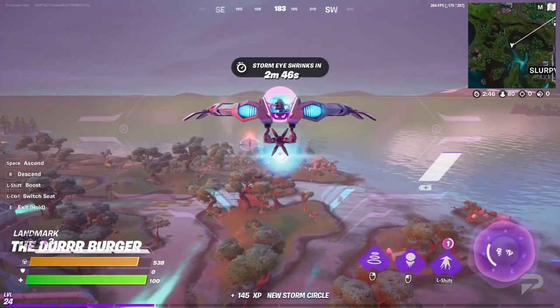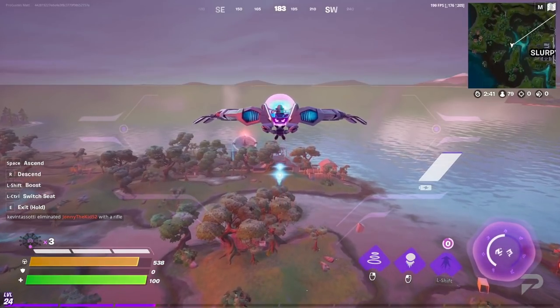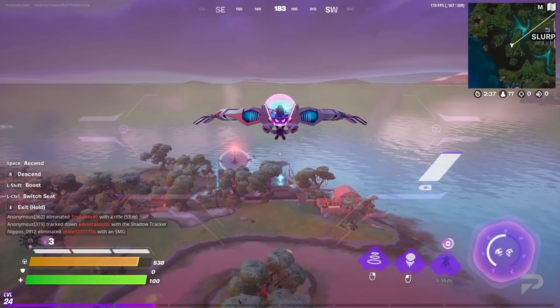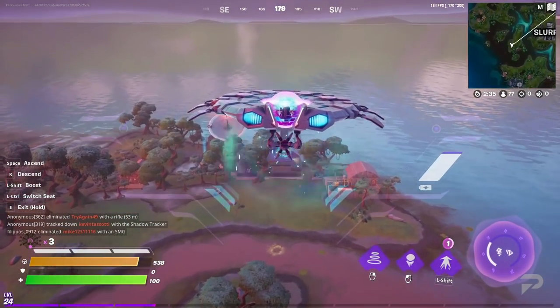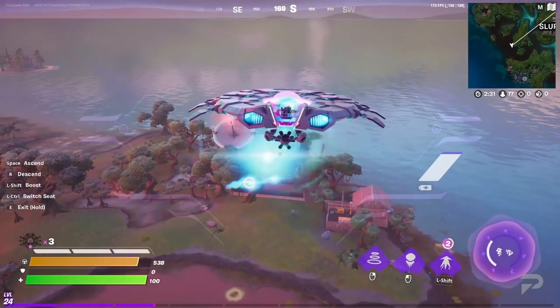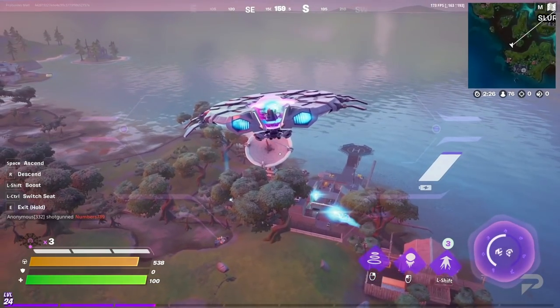Challenge number four wants you to destroy 15 pieces of equipment at satellite stations, so we'll once again be jumping into our trusty Logjam UFO. Fly on over to the nearby satellite station and just start blasting away at anything you can see. I sort of forgot to press record on this one and completed the challenge without grabbing the footage, so just trust me when I say that this definitely works.